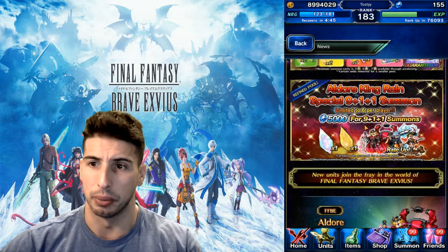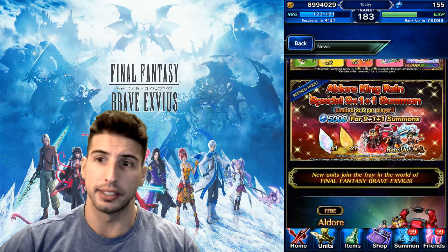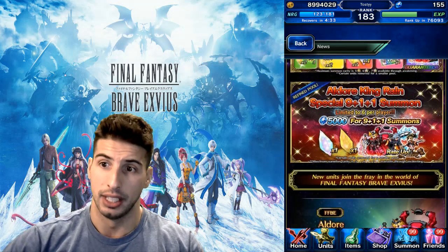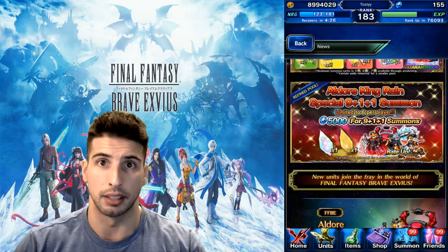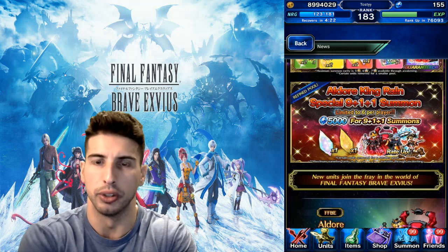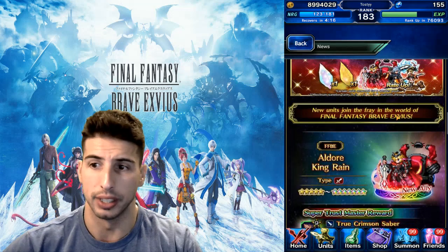For 5,000 lapis you're guaranteed a rainbow on the Aldor King Rain special summon. Also, there's a refined pool: once you summon here, all the old 5-star units are not going to be in that summon pool. Basically from CG units and upwards, all the old units will not be there, so that's pretty cool.